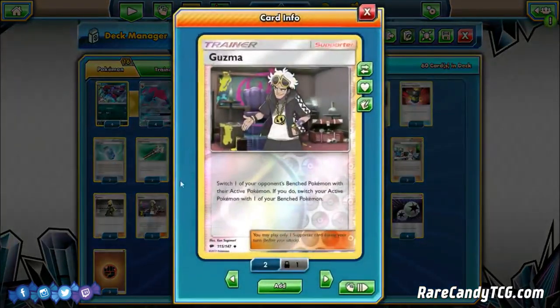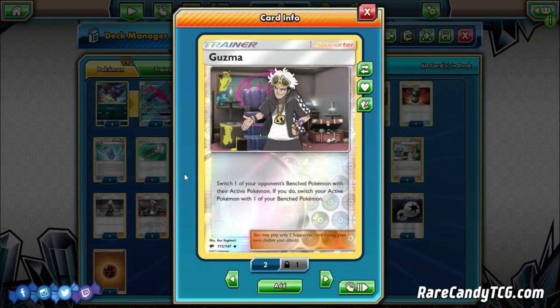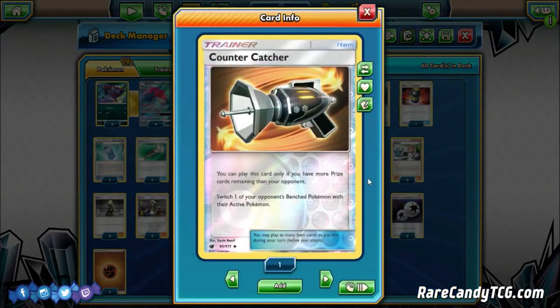We run two copies of Guzma just to choose what knockouts we want to take. This might seem like a low count, but we also play one copy of Countercatcher — playable only if you have more Prize cards remaining than your opponent, it switches your opponent's Benched Pokémon with their Active. With Garchomp, sometimes you can't play Cynthia and Guzma in the same turn, so Countercatcher lets you refresh with Cynthia for that 100 damage boost while still choosing your target. The one copy is fine since we have Puzzles of Time and Mallow to recycle it.